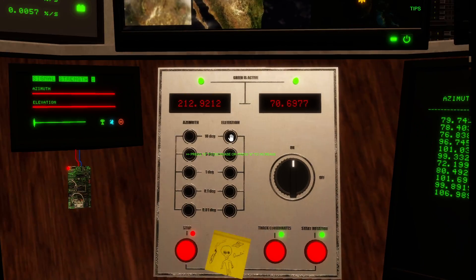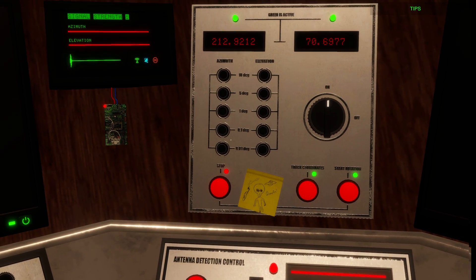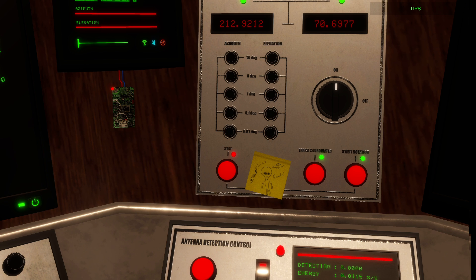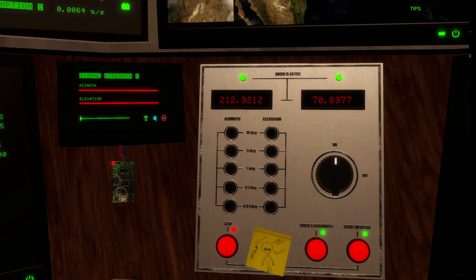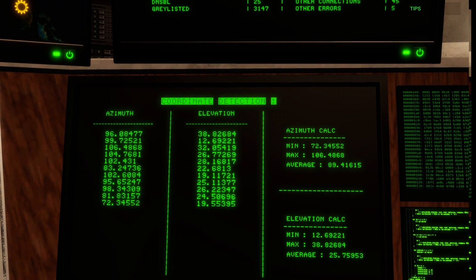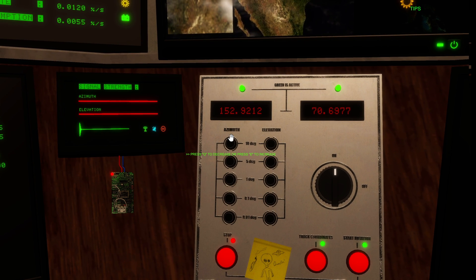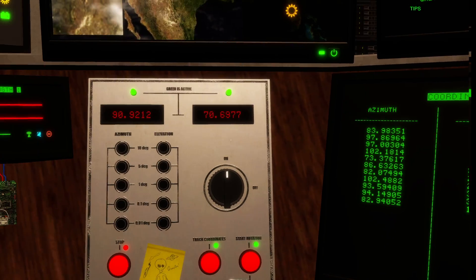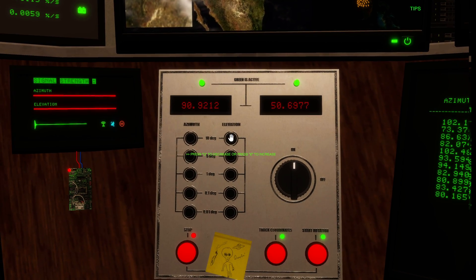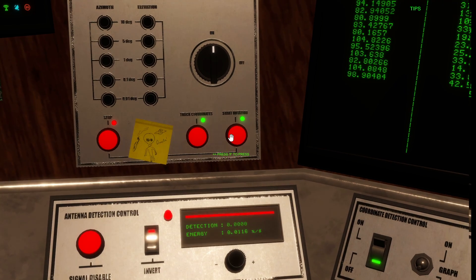Come to the azimuth controls. These little knobs here are for fine tuning — the lower the knob, the finer the adjustment; the higher the knob, the bigger the movement. Use your mouse wheel or the Q and E keys to decrease or increase values. Set azimuth to 90. Then come to the elevation and drop it down to 30.